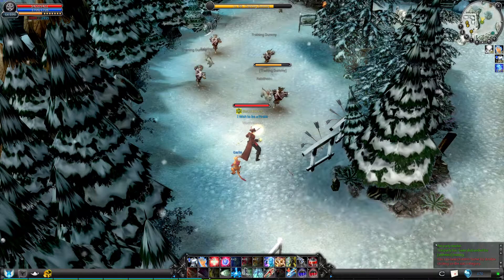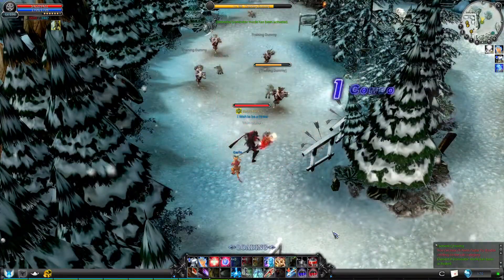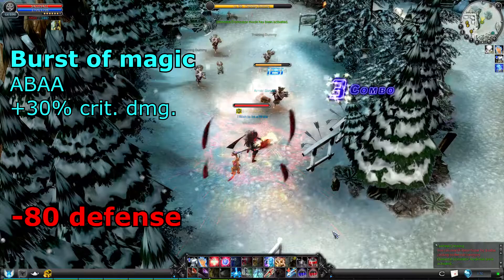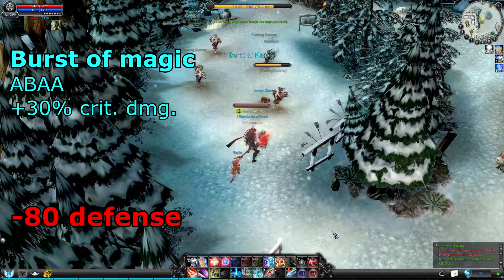There are 4 types. I'm going to list all the stats on the screen and the correct sequence to do them. Burst of Magic boosts your critical damage in exchange for some defense. It's useful against almost anything that is vulnerable to criticals.